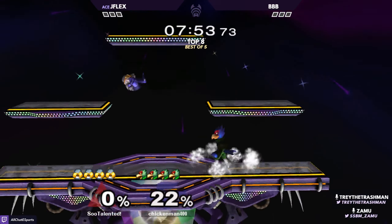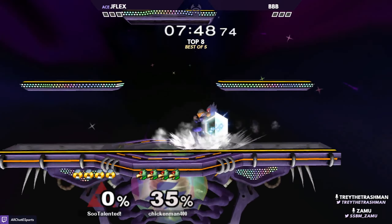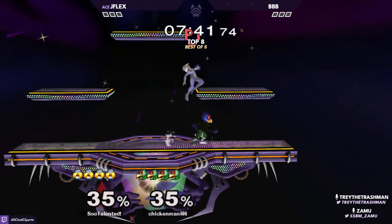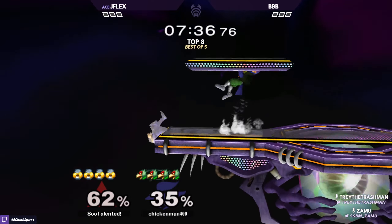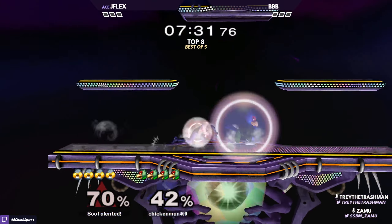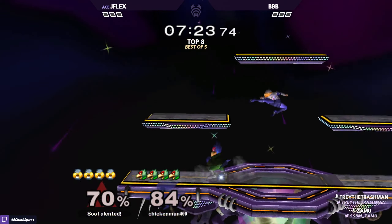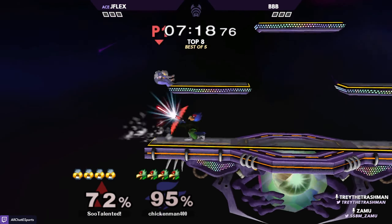They've started on Battlefield. JFlex gets a quick 35 — a very meaningful amount of damage, getting Falco above mid-20s. The dash attacks are becoming juicy too. Good patience from JFlex; he doesn't quite get the hit on that roll, and the power shield nair is looking tough.